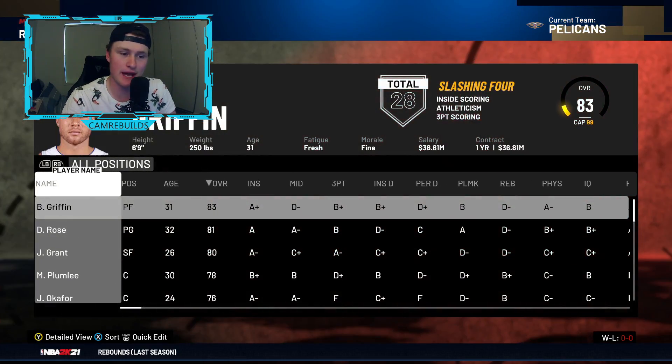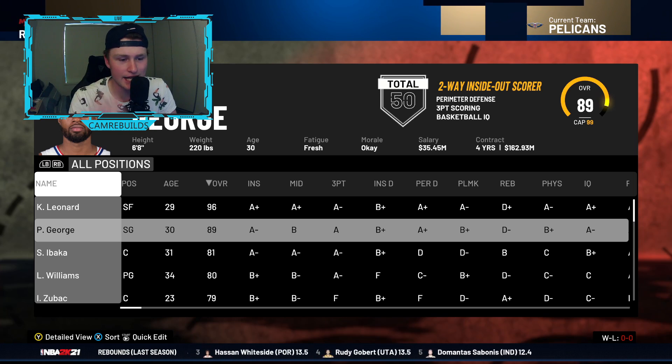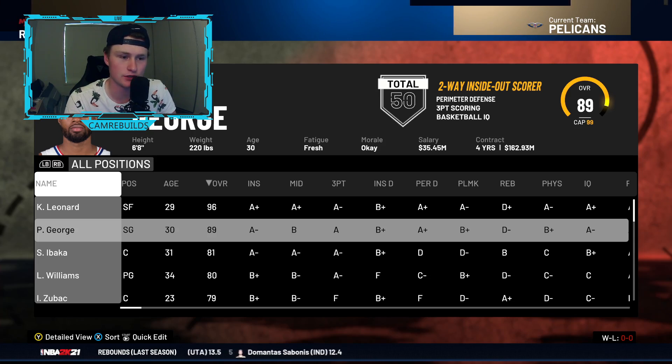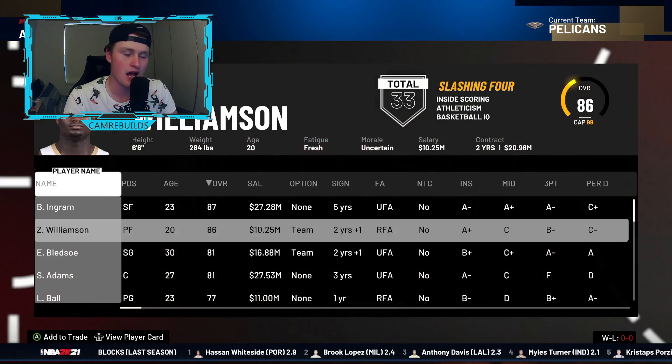The third superstar that is one of the easiest to trade for in NBA 2K21 is Paul George. Yes, he is not listed as untouchable in 2K, and if you move him to small forward he goes to a 90 overall — he can shoot, play defense, whatever you need him to do. This is really easy because you can get this done in essentially one trade.